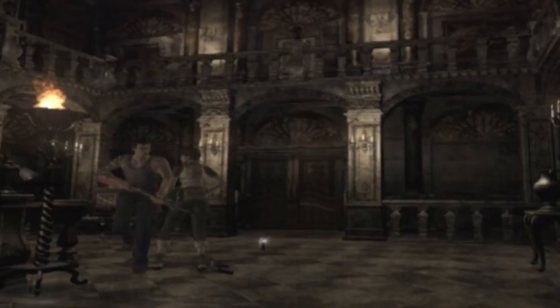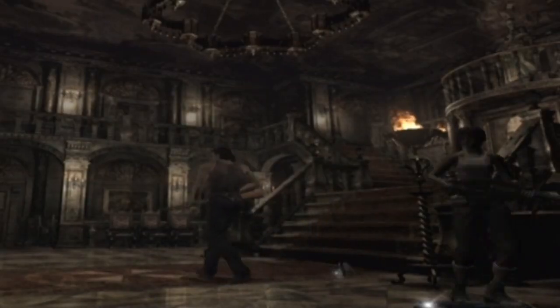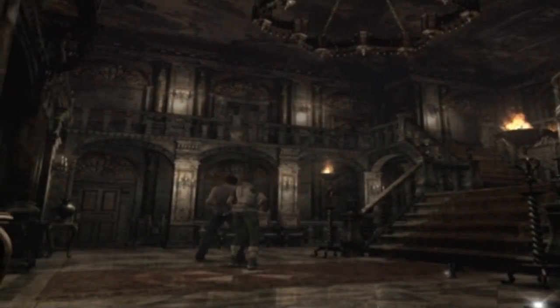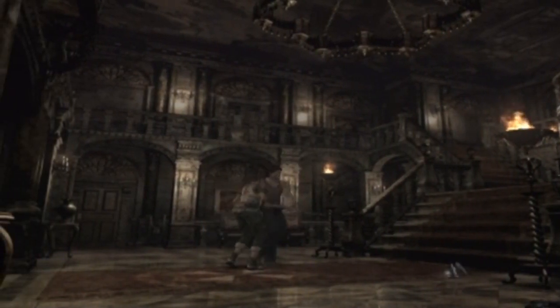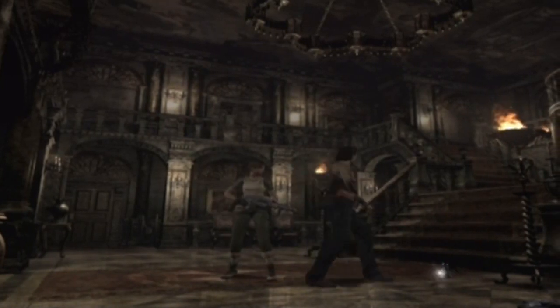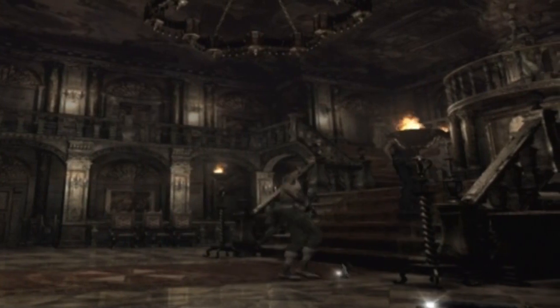Welcome back to Resident Evil Zero for the Nintendo GameCube. In the last episode we went into that room over there - it took us to a little projector room thing and we got a microfilm image, so we can do something pretty interesting with that. Hopefully the AI will be a little bit more generous and forgiving in this episode because in the last one it was terrible and I had to fight and shoot all the zombies myself, which wasn't exactly fair. The AI had a ton of ammunition as well.